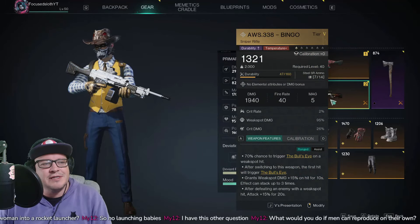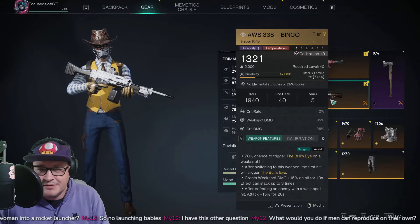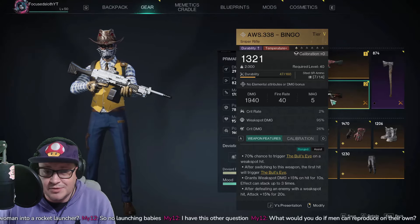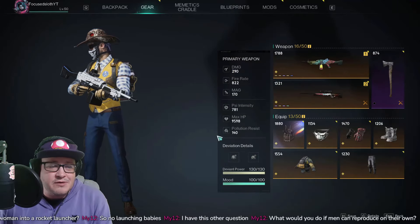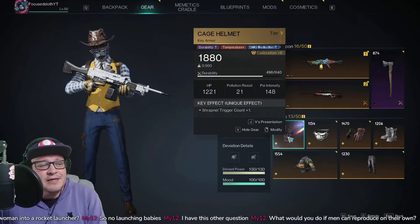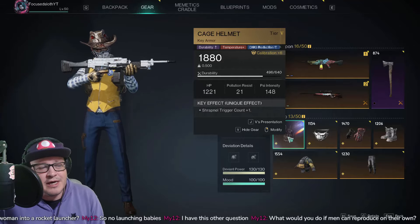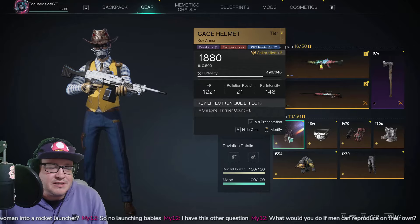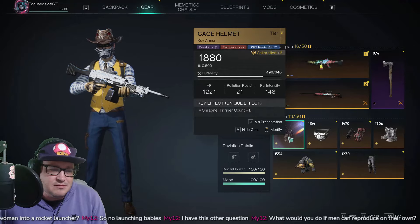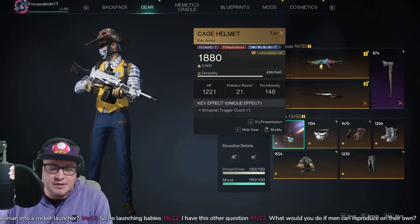We're using the Conflicting Memories as the primary. The secondary is going to be the Bingo — you could use a pistol that gives Bullseye if you want, but I prefer the Bingo. The melee is the Long Axe. For armor, the key piece is the Cage Helmet: shrapnel trigger count plus one, which means instead of needing 12 hits to trigger, you only need six because it triggers twice.